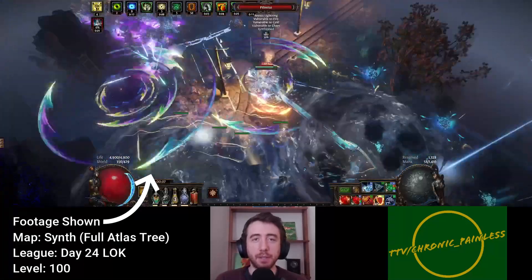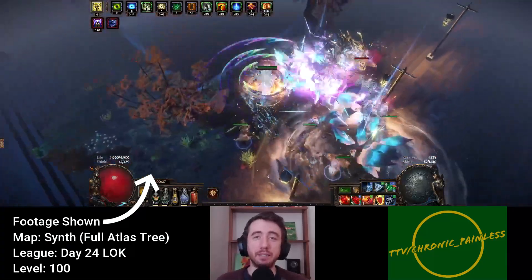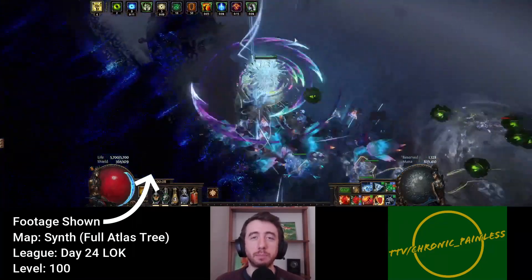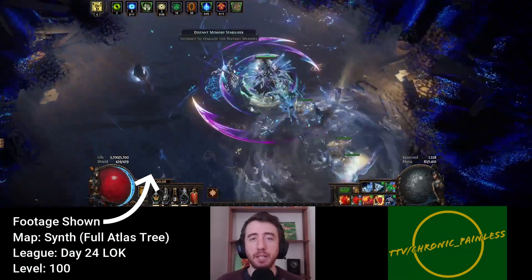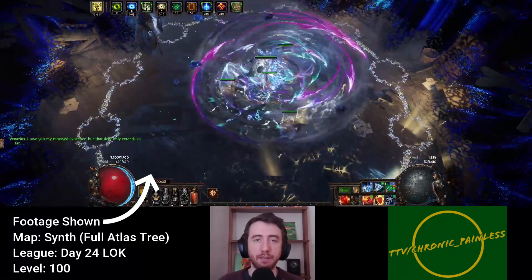As promised, I've taken this build through Wave 30 in the Simulacrum, all 7 Uber Pinnacles, and even the Trial Master, who turned out to be way easier than I expected. My final budget to clear the Uber Uber Elder, the hardest of the fights in my opinion, was about 60 Divines. I came pretty close with less investment, but as I've mentioned many times in my videos and on my stream, my potato level skills require an extra strength build to compensate for it.